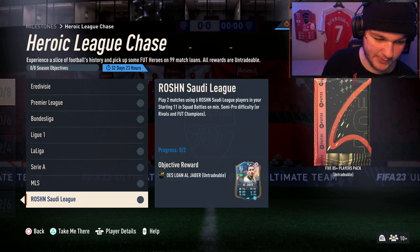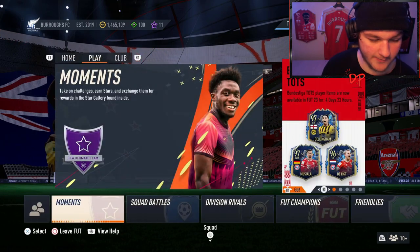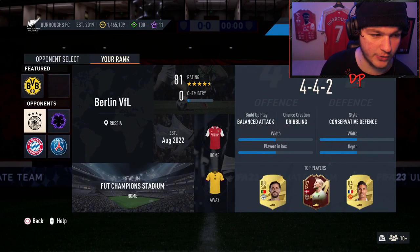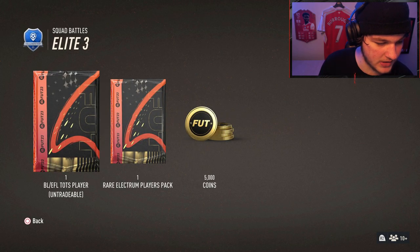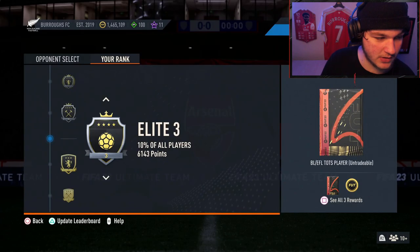You can do it on Squad Battles on at least semi-pro, or Rivals and FUT Champs. For my tip today — if you are grinding Squad Battles for Team of the Season, you can get some pretty good rewards. Like Elite 3, if you can get Elite 3, you get a Bundesliga or EFL TOTS with a minor league — essentially the main slash minor league for that week. So you get a guaranteed TOTS player.